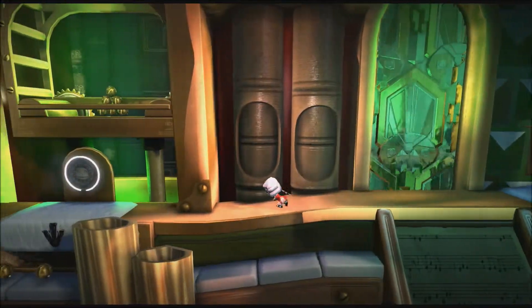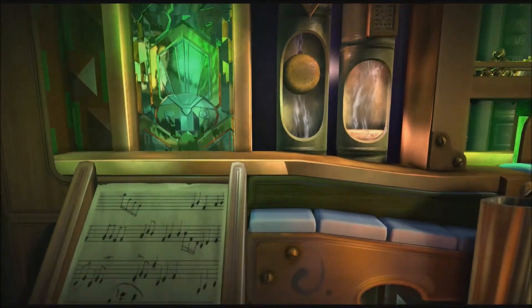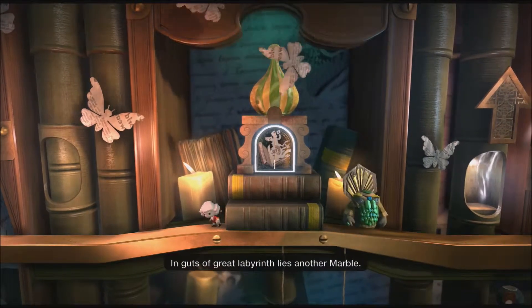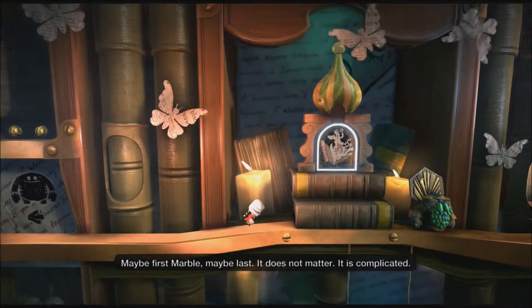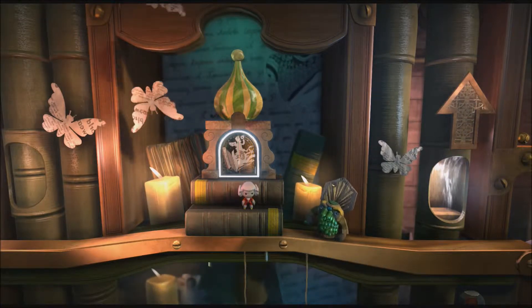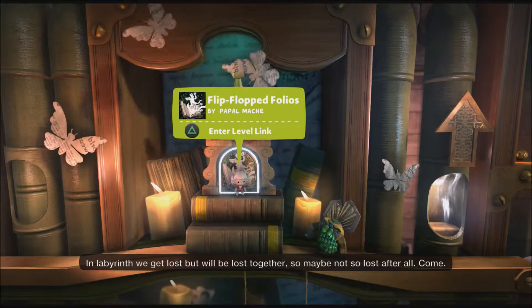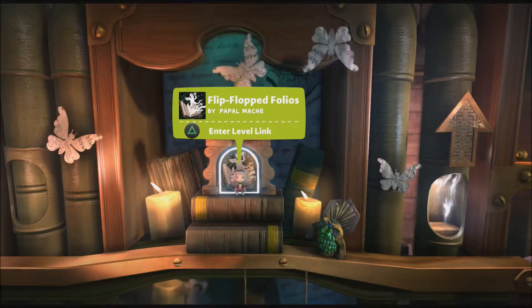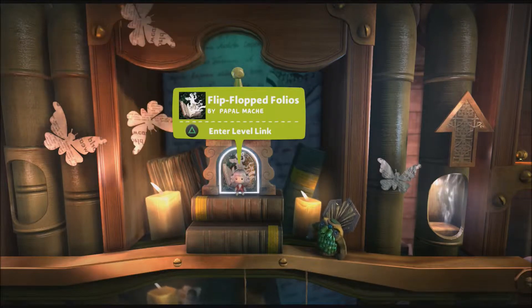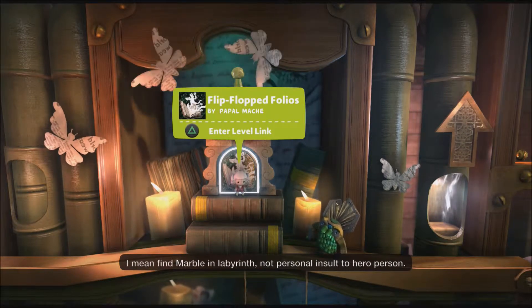That is the second piece done. Now we're trying to find our way to the Labyrinth. You can take the down arrow and try to go down and see if that's where the Labyrinth is at. Here's the Labyrinth — so we found it. Alright, here we go guys, the final entrance to the final level — for the final marble. So let's do it.